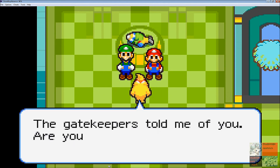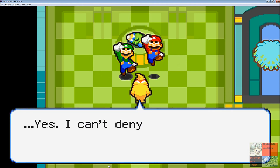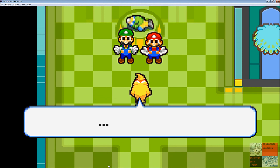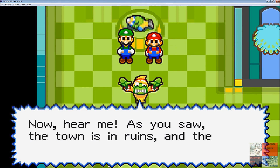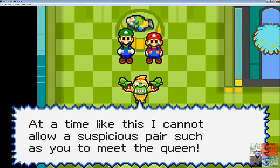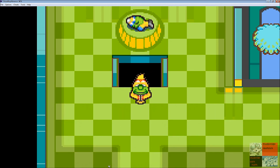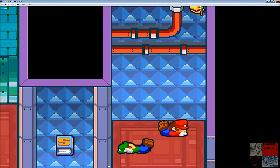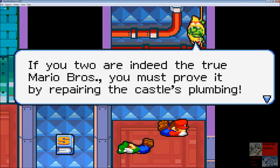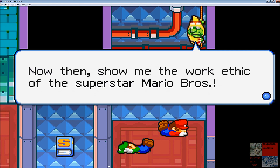We know her from the beginning — she is Lady Lima, the game's keepers told her about us. The town is in ruins, the castle is under strict guard, and at a time like this she cannot allow even us to meet the queen. As the queen's longest-serving lady of court, she must act in the interest of her safety. So he pushes the button and drops her down. It's Mario Brothers time — if you are truly the Mario Brothers, you must prove it by repairing the plumbing. Being the extensive plumbers that they are, even though they never really do plumbing, if you fix the plumbing completely, then you may meet Queen Bean.